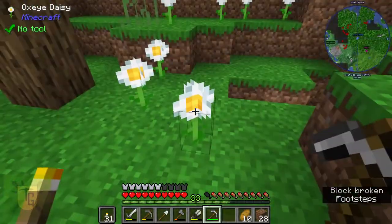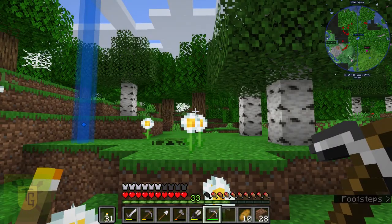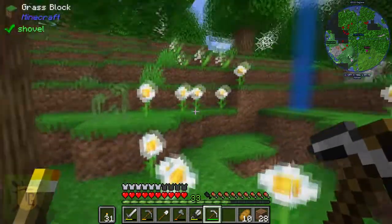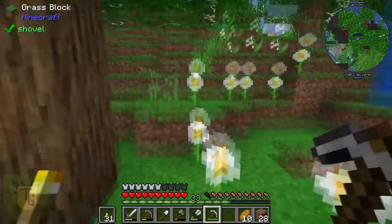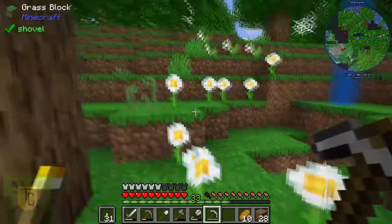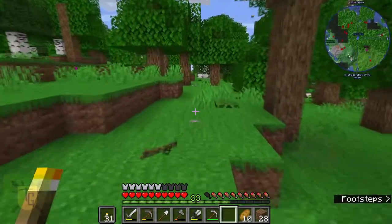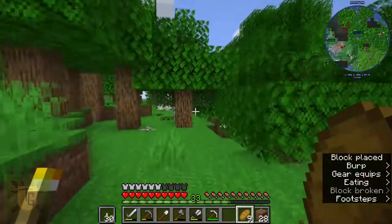I'm not sure it has to be these oxeye daisies — I think it could be any flower. I did find what almost looked like a ring of yellow flowers but there was nothing in it. The rings can also be on multiple levels, not always just on flat ground. So keep your eye out for those; it doesn't hurt to explore even if you're not sure.